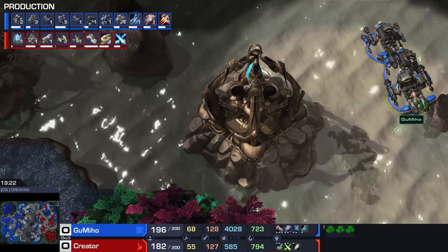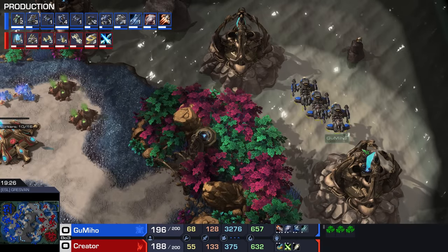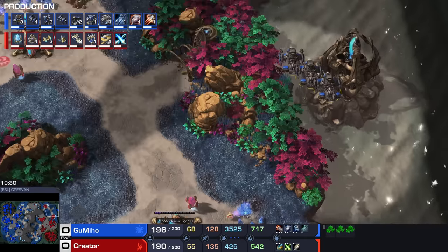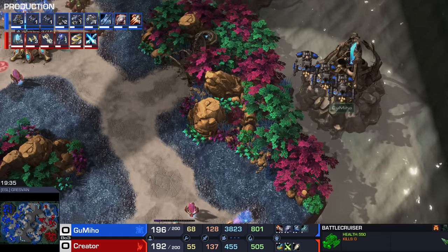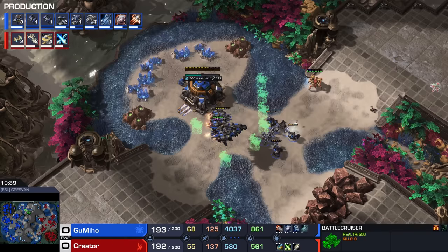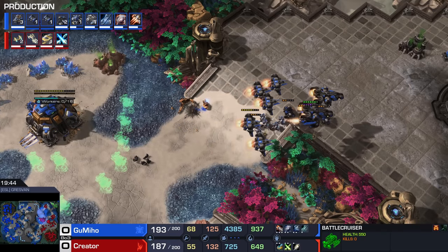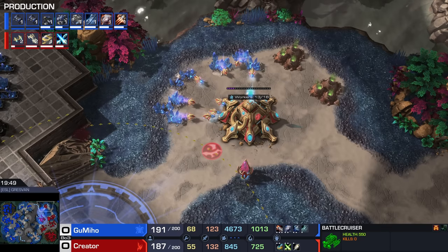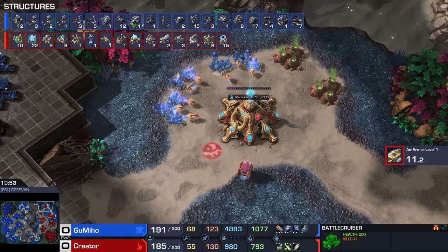He just teleported the Battlecruisers over to the top right-hand corner — hiding there. I wouldn't mind seeing him wait a little bit longer because there's a whole load of Carriers here. He should wait until his tactical jump cooldown is available again. He's got a whole lot more infrastructure built right now, so if he loses this army he'll be able to remake it easily. We're going up to 12 barracks here.